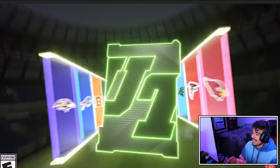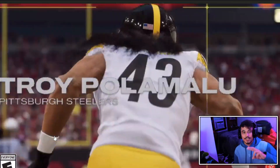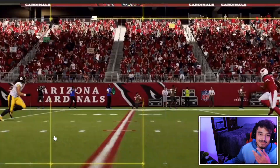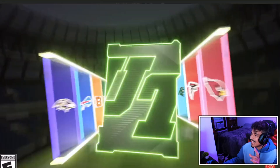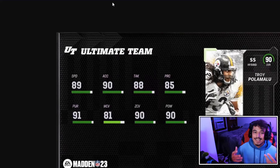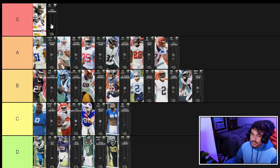EA just revealed five more Ultimate Kickoff cards — two champions, the LTD, a house rules card, and a field pass card. Tomorrow we're getting both Madden 10 cover athletes Troy Palomalu and Larry Fitzgerald, and both look absolutely amazing. Troy Palomalu has 89 speed, 90 zone, 90 hit power, 91 pursuit, and a 1AP Deep Route KO. This card is going to be an absolute freak, and he goes right to the top of S tier.